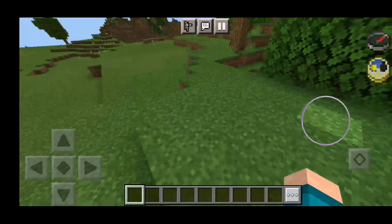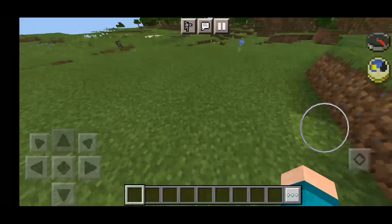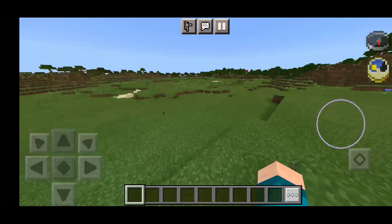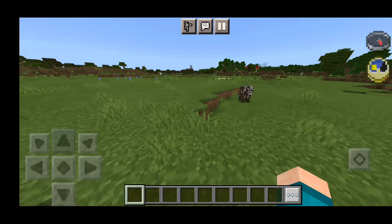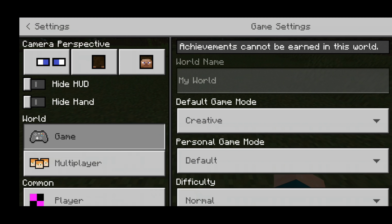Here we are in the Minecraft world, and one thing you'll notice right off the bat is this thing in the corner of the screen: a compass and a clock. The compass points toward spawn, which is a new feature — super useful if you build your house toward spawn and need to get back home. The clock tells us what time it is so we know when it's going to get dark.